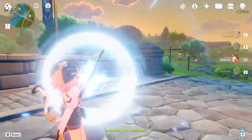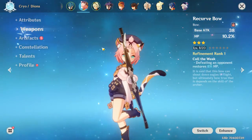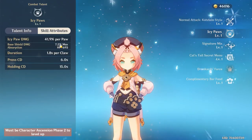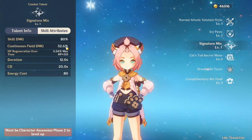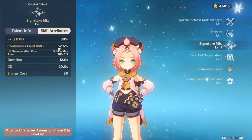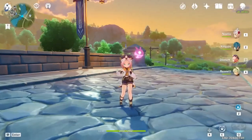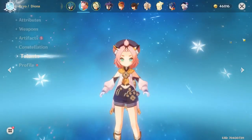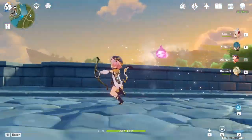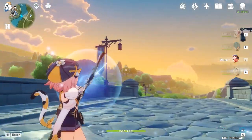Diona works as an archer and her healing is based off HP — something like the Recurve Bow is a free-to-play option for HP. She can give you a shield based off HP, and her burst summons a regeneration field where you get HP regen in that AoE. The only issue is you need her burst up all the time, and it has a cooldown of 80 which is one of the longest in the game — though you can fix that with energy recharge.